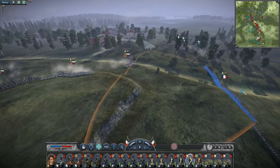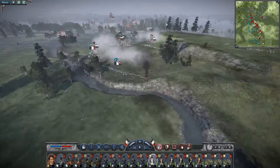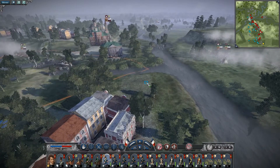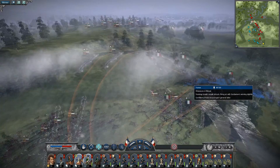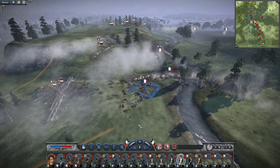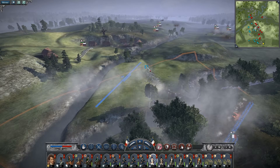On the right flank the enemy is starting to attack. I'm now sending my cavalry over the river to attack the enemy's cavalry. I'm also moving my infantry to deal with the spear formation. It looks like my units over there have managed to take out those two enemy units.